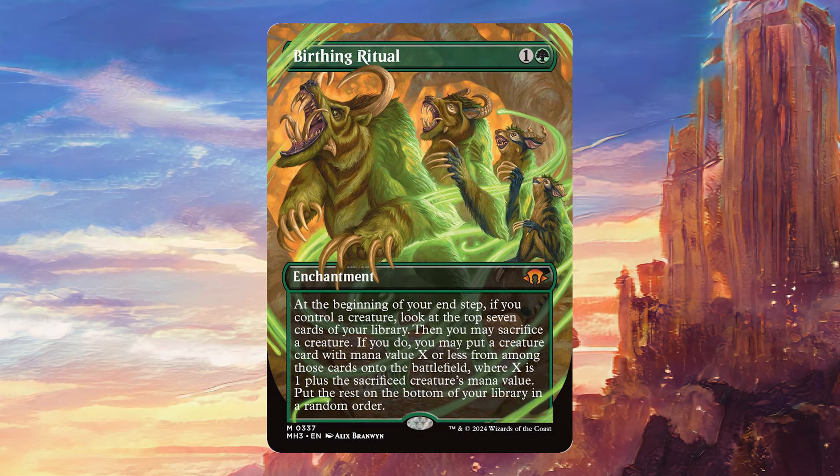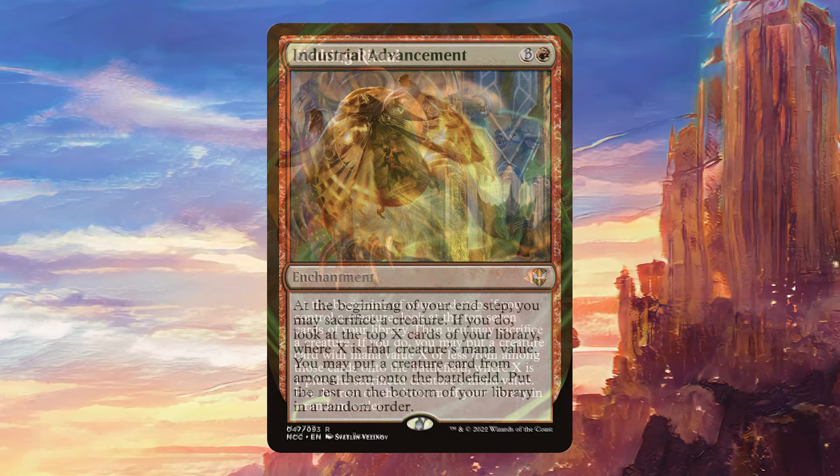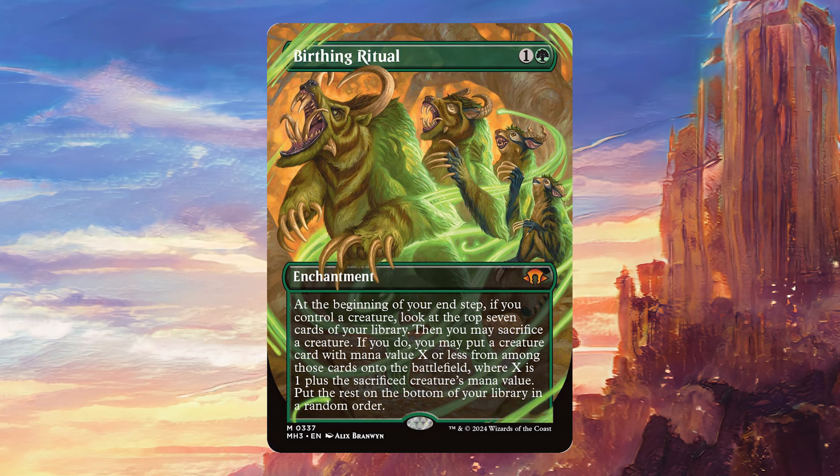In that sense, it reminds me very much of one of my favorite cards, which is Industrial Advancement. Now that one costs four mana, but it has some advantages and disadvantages to Birthing Ritual. For starters, Industrial Advancement does let you look at more cards if you sacrifice something with mana value more than seven. But that being said, seven is quite a lot, so I think the fact that Birthing Ritual always gives you a look at the top seven is very powerful.